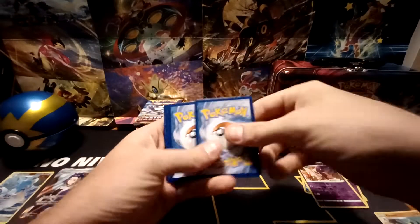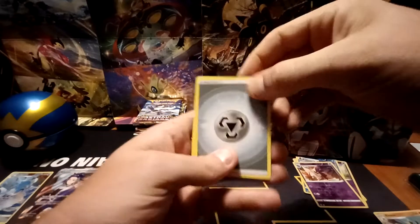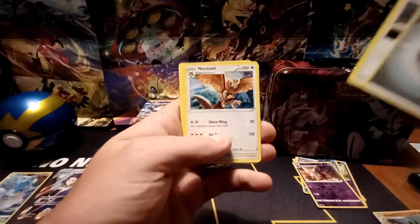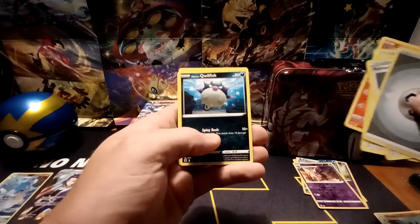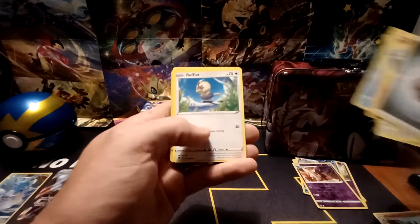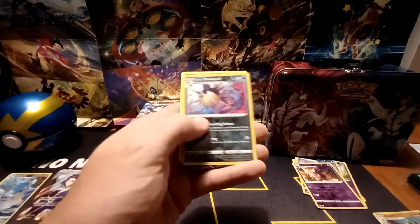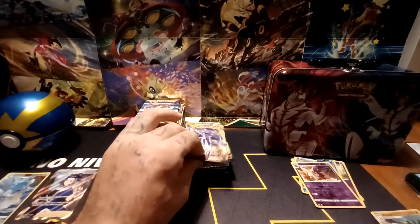White Border Code card. Metal-type energy, Kamado, Noctowl, Unidentified Fossil, Cyndaquil, Hisuian Quillfish, Hisuian Growlithe, Bergmite, Rufflet, Reverse Hollow of Hisuian Overquill, and a Thievul non-holo is the rare in the pack.